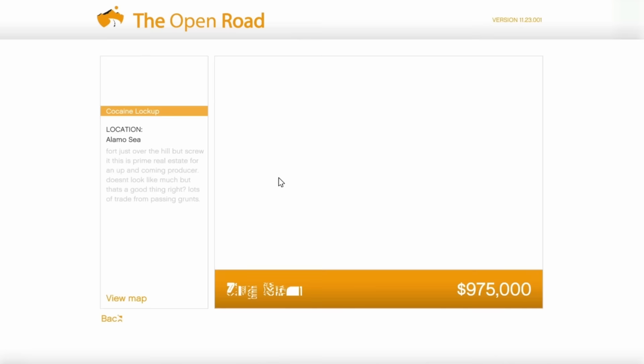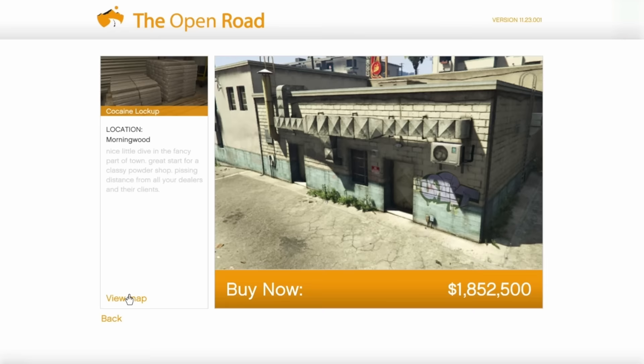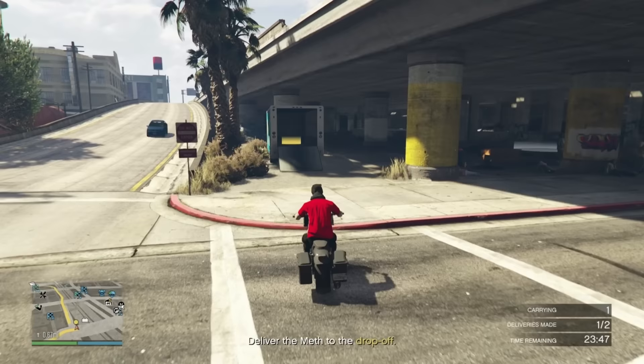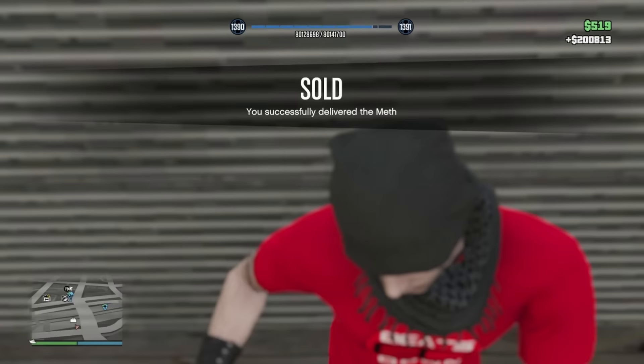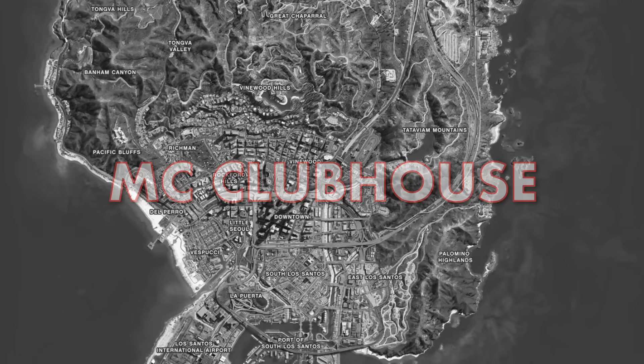For the Coke Lockup, there's one very close to the Counterfeit Cash business near the Alamo Sea at 975,000 dollars, meaning you could have all three of the best MC businesses in close proximity. My preference is the one at Morningwood — right in the city — but it's more than double the cost at just over 1.8 million. Ideally have two in the city and two in the desert to bounce back and forth efficiently when selling. Both businesses cost another 1.9 million to fully upgrade.